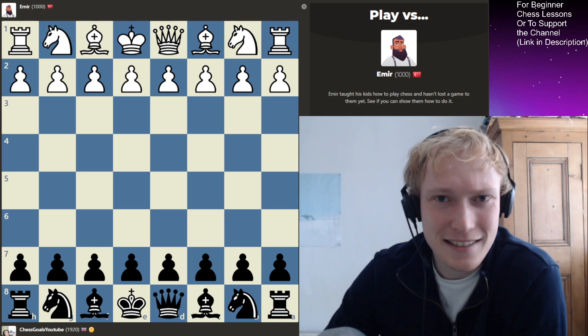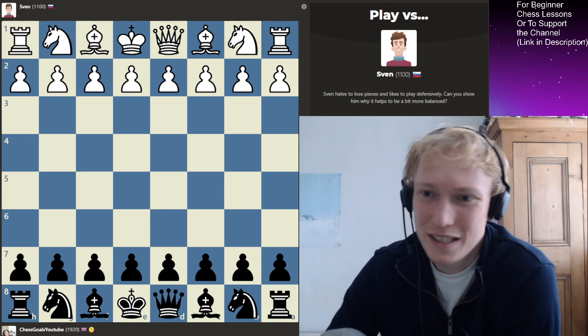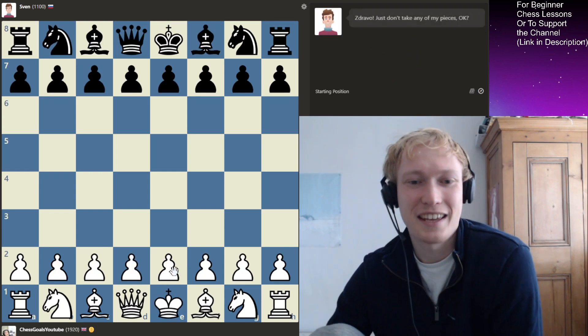So today we're going to be continuing. Last time it was Amir. Today it's Sven, the 1100, who hates to lose pieces. He plays pretty defensively. Let's get to a challenge match and see if we can break his defence.